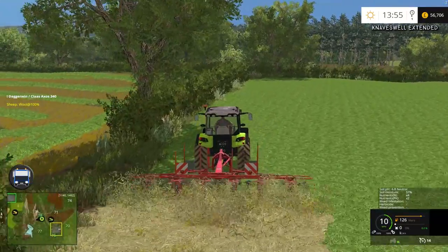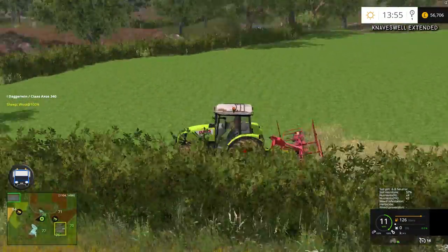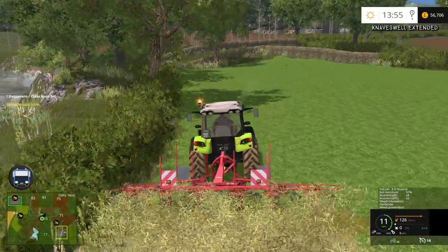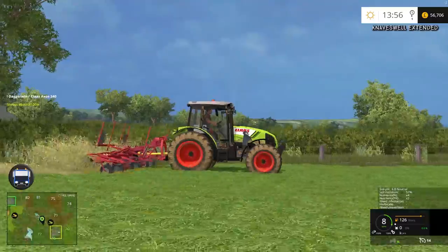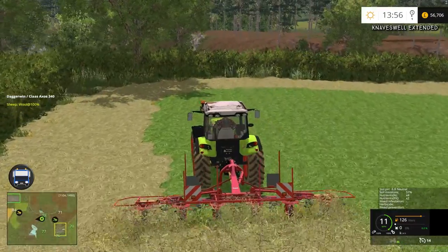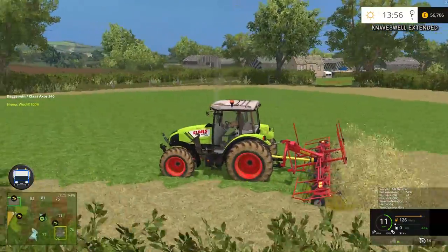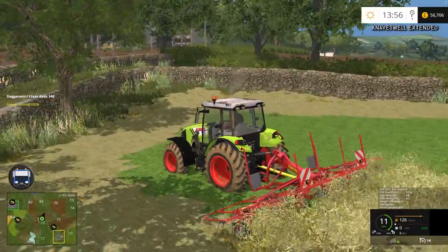Let's just get this done really quickly. That needs to be done — as you can see, it's a tiny field. Just enough to create a good number of hay bales for us, and the livestock do need it. The handy thing about this is you can turn certain degrees with the tedder on the ground because it sort of floats behind you. I would say that is the best sized tractor you could possibly put on this tedder — that is why I'm keeping the Axos, because it is so handy.